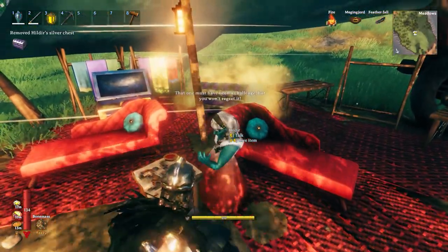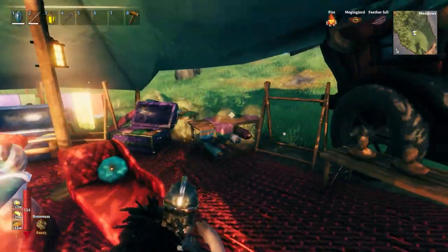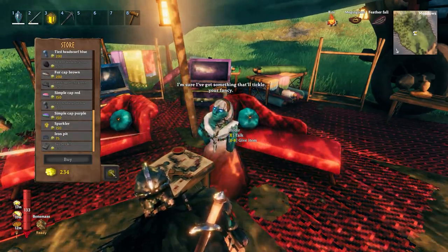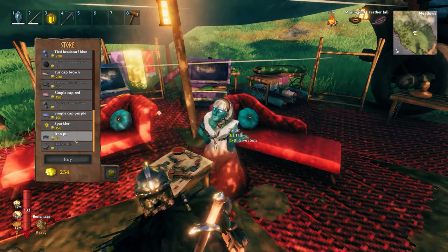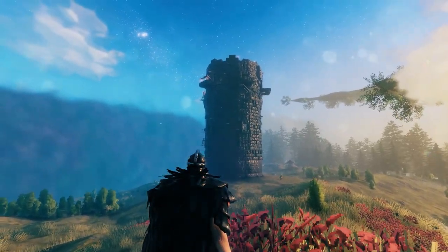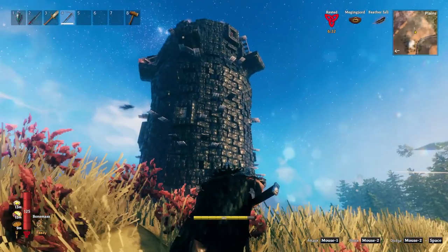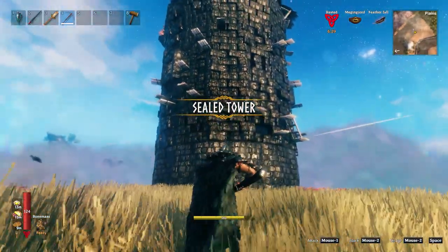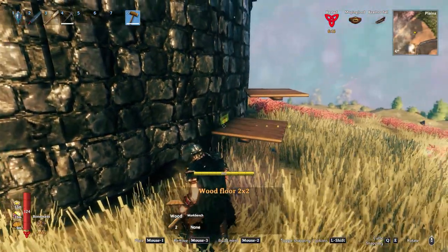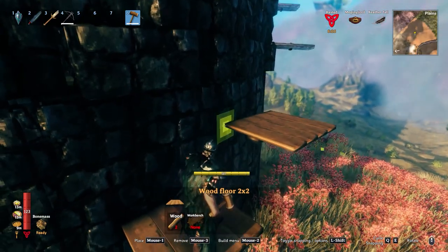She says: 'That one must have been a challenge, but you won't regret it. I'm sure I've got something that'll tickle your fancy.' Hildr now has a lot more stuff available in her store. We're moving on - we've made it to our next destination. This giant tower in the middle of the plains. Let's take out this random sentry right there. It is a sealed tower with no way in from the bottom. We have to slowly build our way to the top, so I bring out two-by-two wood floors and make myself some platforms, because they can attach just fine to the outside of this building.